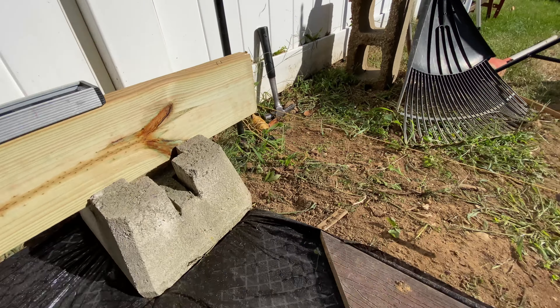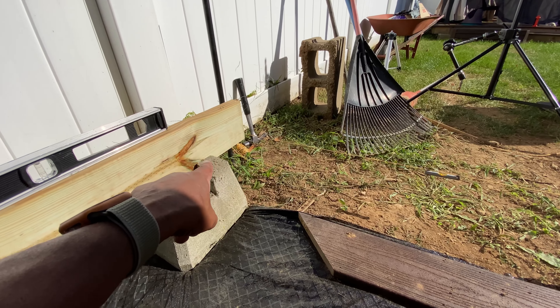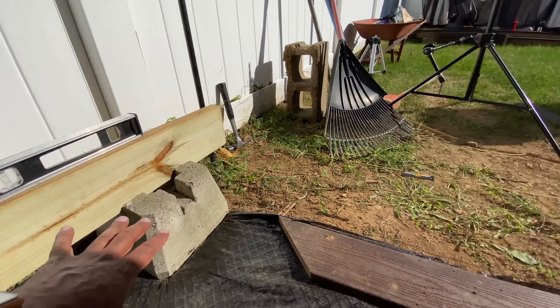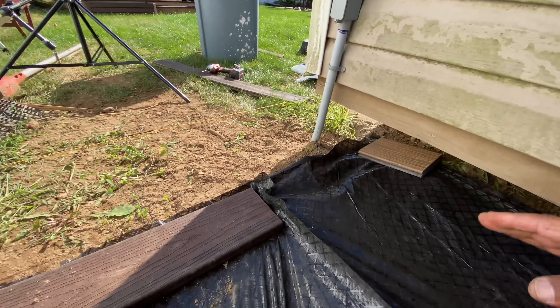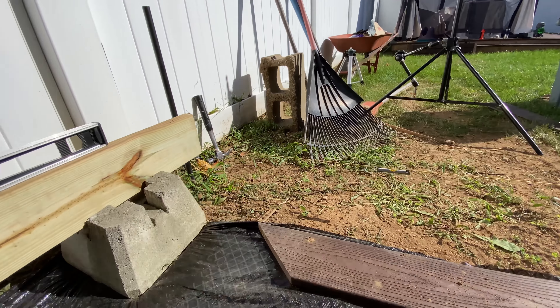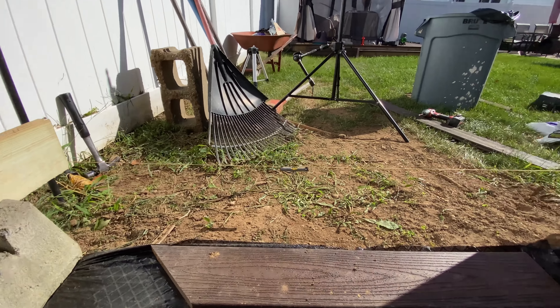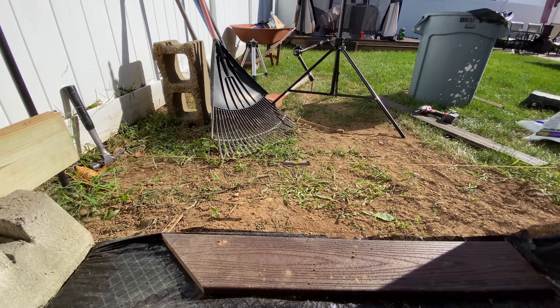I bought leveling base. For each block, I'll pack down the foundation, then put the leveling base on top of the fabric and get it leveled across the board. I'm not setting up any type of leveling lines — I'm just doing this freestyle. I'll get a level, and once I get it leveled on both sides, then I'll start fine tuning it. That's my idea, and we're just going to keep it moving.